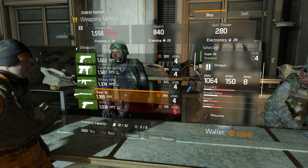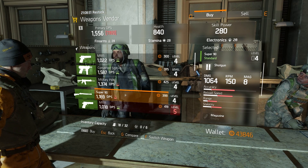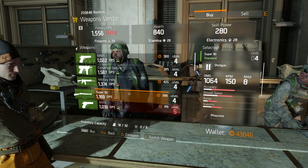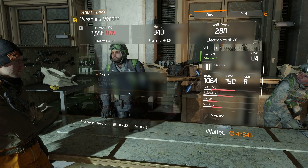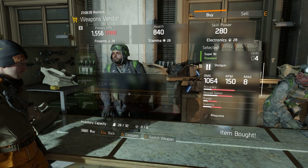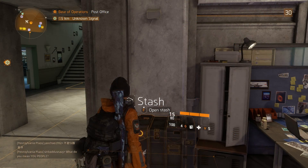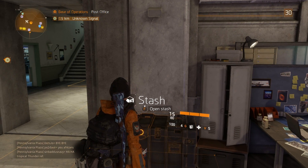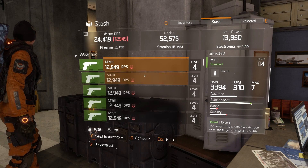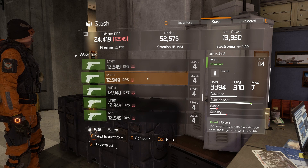Once you approach level 6 to 8 the merchants start to sell you blue items as well, which you can break down for materials. Once you've logged on to your main character who is level 30, open your stash and all of those guns will be waiting for you.